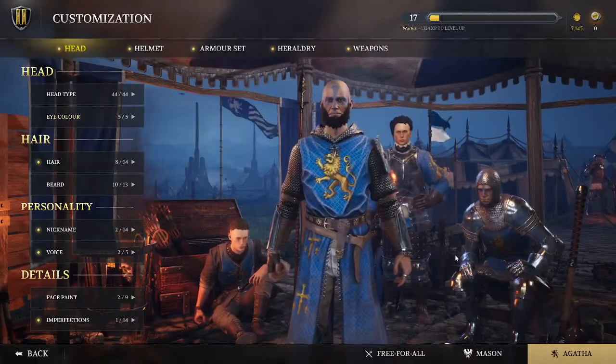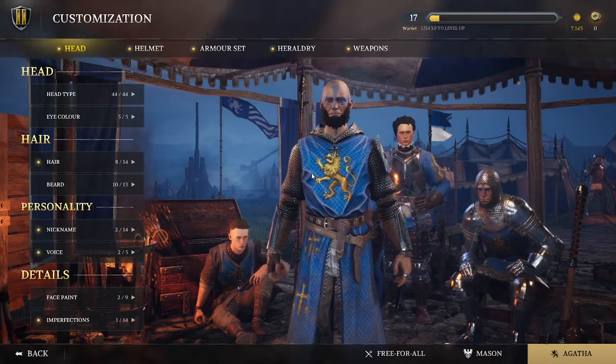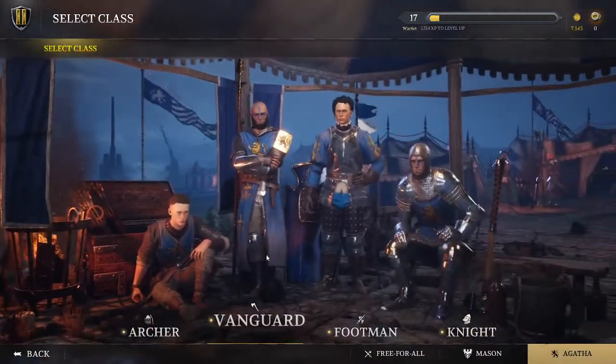Just from playing yesterday I've already gotten my mace, which I'm absolutely excited about for this class, the Vanguard. I do eventually want to work on the next one. By the way, I did get a new herald look for all four of them technically, and the next one I'll be working on is the Knight.